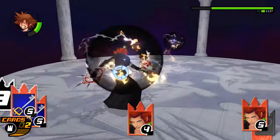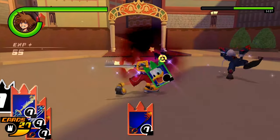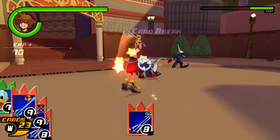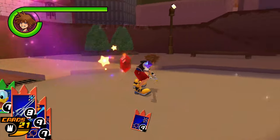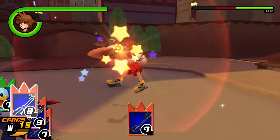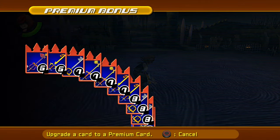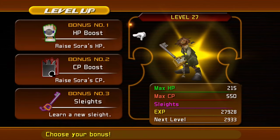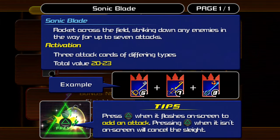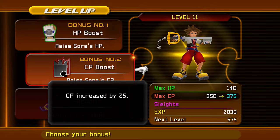When a Heartless has been destroyed, it drops some blue and red EXP orbs. This is unlike all other Kingdom Hearts games where you don't have to collect EXP yourself — because it's so different, a lot of people forget to pick up the orbs in the heat of battle, which significantly slows down level progression. So please remember to pick up the EXP. Upon leveling up you have a choice between 2 or 3 options: increase HP, increase CP, or get a new sleight. The sleight option is only available every 5 levels — when it is, choose it. CP is way more important than HP, so you should choose to increase CP 3 to 4 times for every one time you increase your HP.